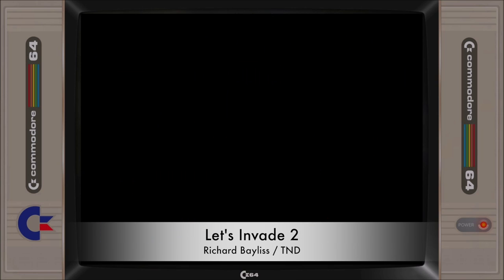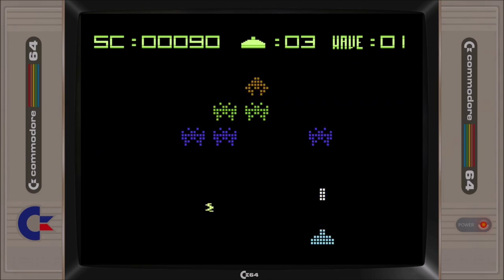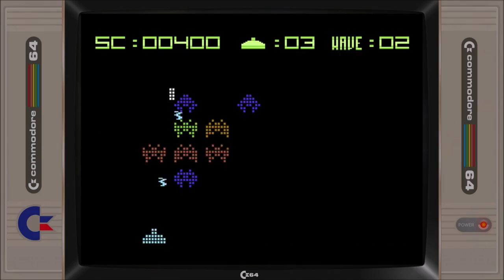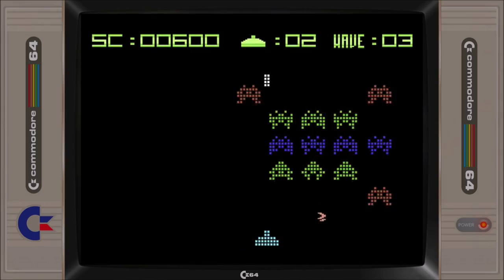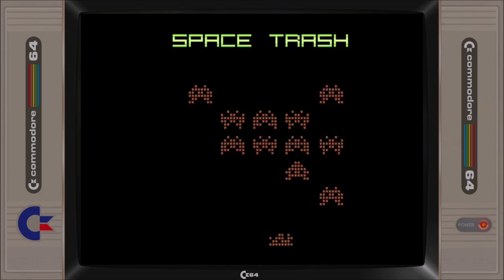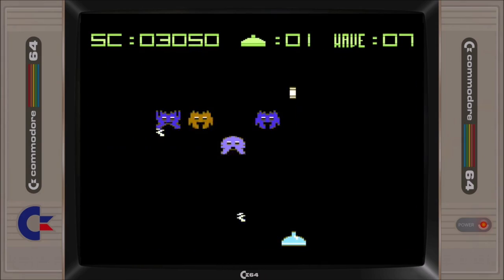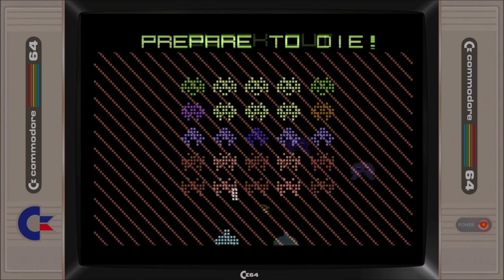A game that we have reviewed previously, Let's Invade 2 is a Space Invaders-style game featuring 40 levels inside a four-way scrolling void. Featuring some great melodic trance music all the way through, the standout feature of the game is the retina-burning pixelated graphics and the power-ups available within the game. If your eyes can stand it, you'll find a quite good shooter that is only marred by the lag in the shooting response when alien enemies are moving around at speed.